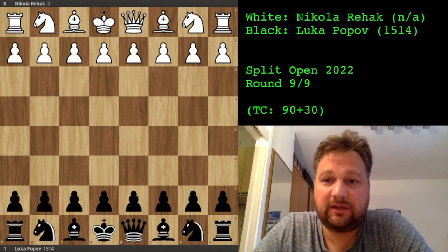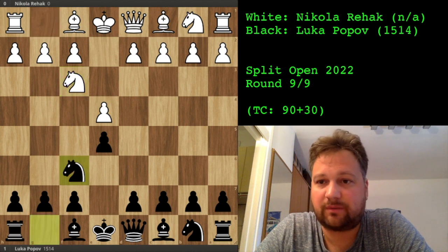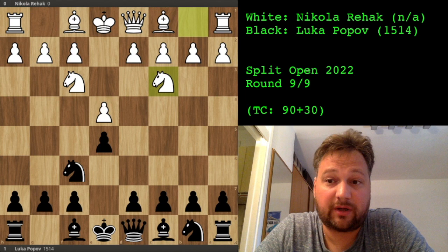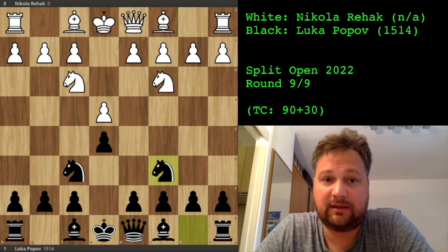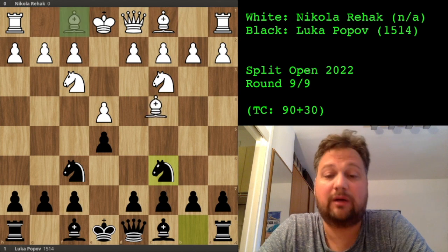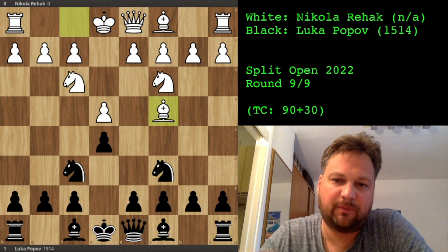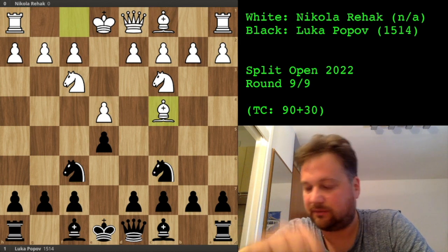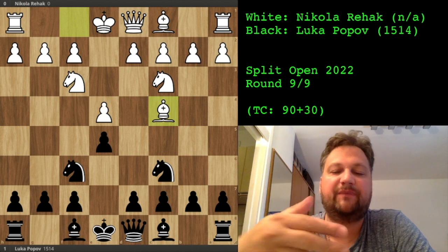My opponent opened the game with e4, I went e5. He developed his knight on f3, I went for the Petrov defense — a Russian game which I usually play — knight f6, and he played knight to c3. Now we come to the four knights game. I played knight to c6 and he played bishop to c4, so now it's the four knights Italian game. We both played this very quickly; it's basic opening moves. I was writing down the moves and just writing a move, playing the move, writing down and playing.